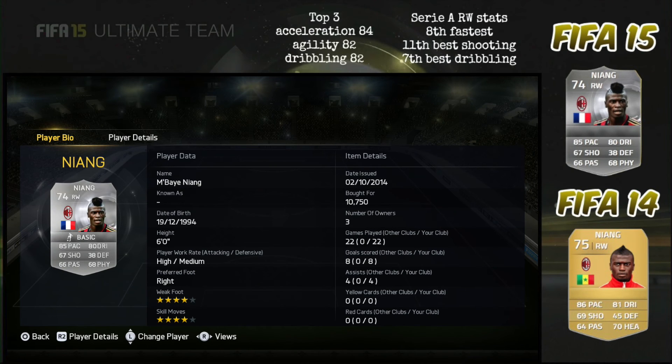Looking at his base card, we can see that he has been downgraded to 74 overall silver, with 85 pace and 80 dribbling. It seems that everything on this card has been downgraded this season except for his hair. If we delve deeper you'll find that his top 3 include 80 for acceleration, 82 agility and 82 dribbling.